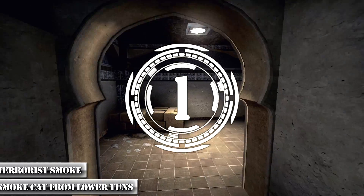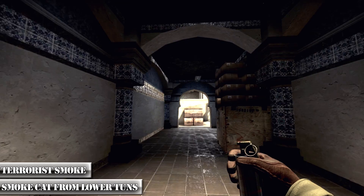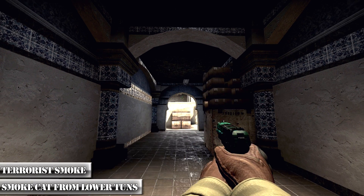You can make a catwalk smoke from the lower door. Go side to side with this box, then put your crosshair a bit above the doorway and click to throw your smoke.